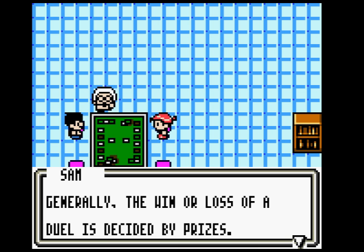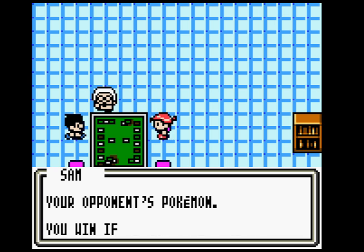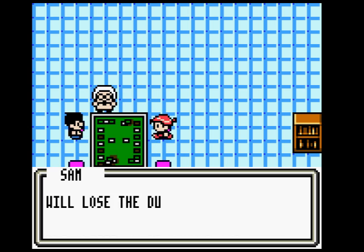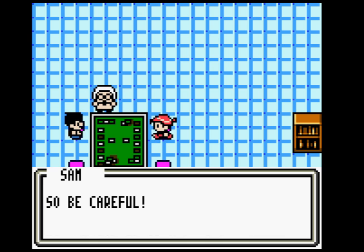Winning: Generally, the win or loss in duels is decided by prizes. Prizes are cards that you may draw when you knock out one of your opponent's Pokemon. You win if you knock out as many of your opponent's Pokemon as there are prizes to be drawn. You will lose the duel if you have no cards in your deck, or if there are no Pokemon in your play area. So be careful.